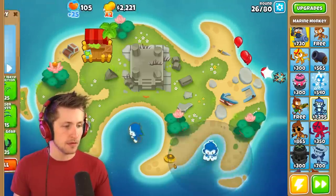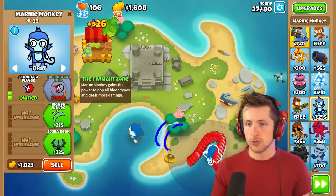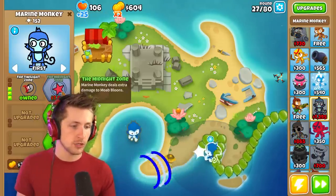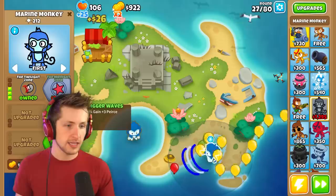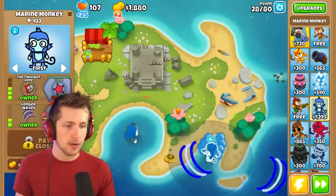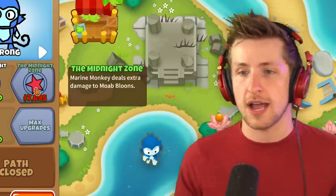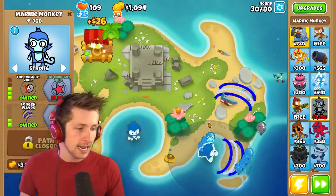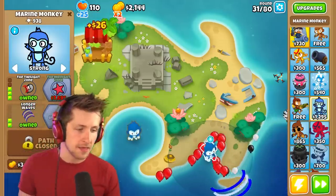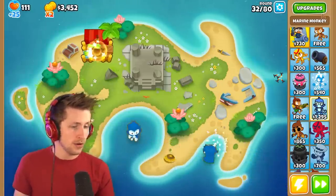Let's put this monkey right here and get faster wave production, stronger waves, and then twilight zone — marine monkey gains the power to pop all balloon types and deals more damage. I'll also have him target strong. The midnight zone marine monkey deals extra damage to moab class balloons. So we have the first marine monkey in front targeting strong to take out lead balloons, and the second one handles smaller balloons that get by with more pierce.